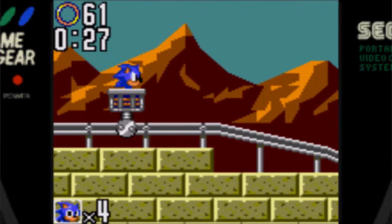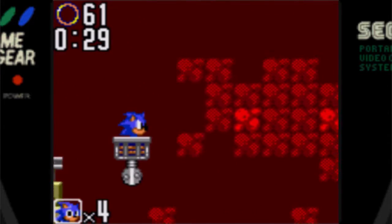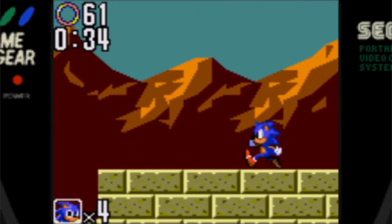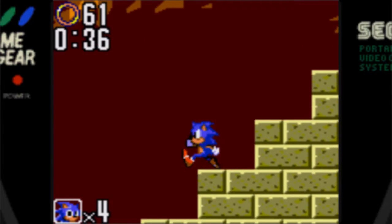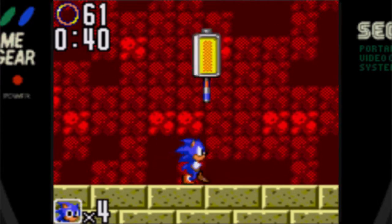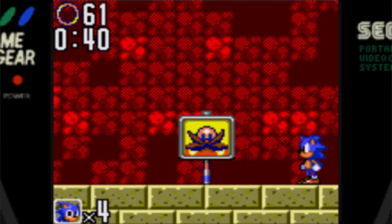Chaos Emeralds are still in the game. However, like Sonic 1 on the Game Gear, they're hidden in the stages. To find the first one, you have to stay on the top path in Ground Zone Act 2 and get the blue Chaos Emerald. This is actually one thing this game does better than Sonic 1 on the Game Gear — all the Chaos Emeralds actually have their own colors. It's not like Sonic 1 on Game Gear where they were all blue for some reason.